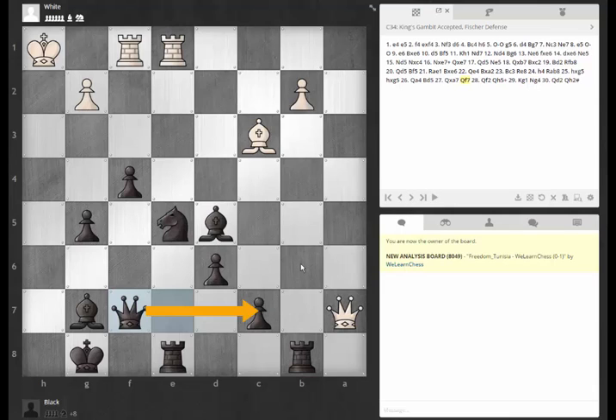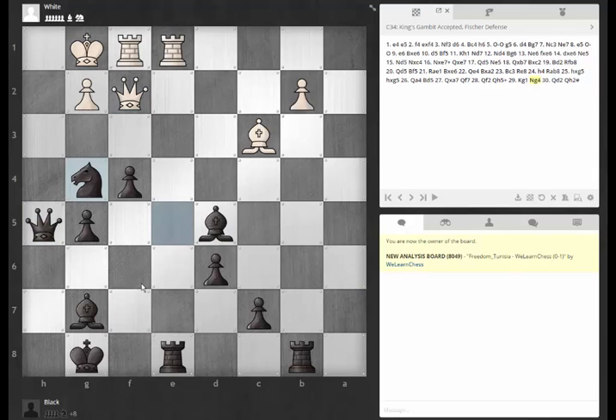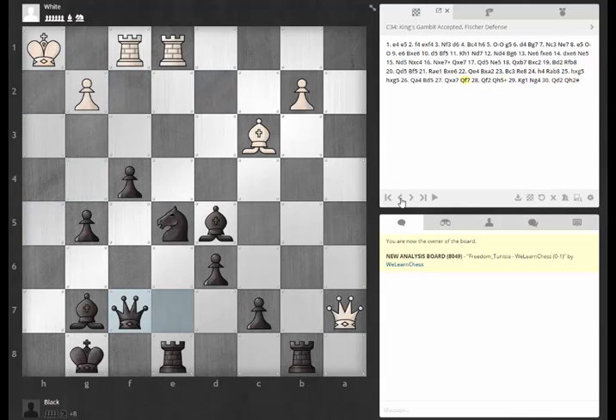Now he's in a lot of trouble — I don't even know if there's any way to defend this. The queen is obviously coming to the light square. He saw that he was about to get attacked, but after his next move I don't think there's any way to avoid checkmate. Except for blocking with the queen and giving it up. With the knight coming in, probably he could have sacrificed the exchange or gotten rid of that knight, but it's hard to imagine he's going to survive without getting mated. Here, it's just mate.